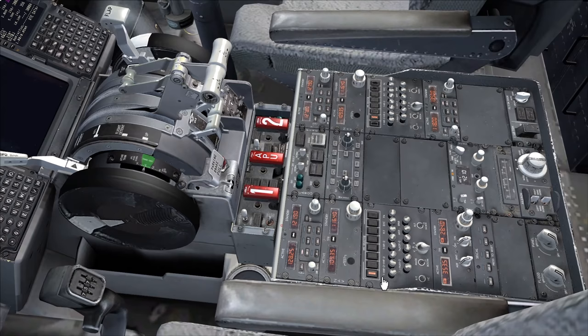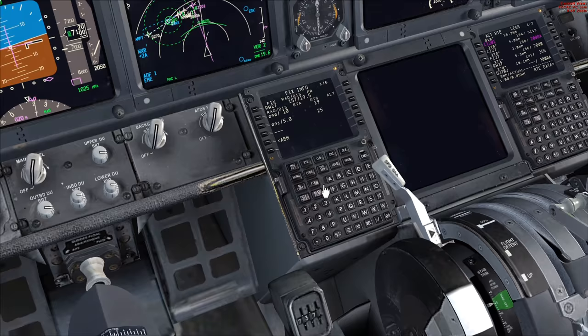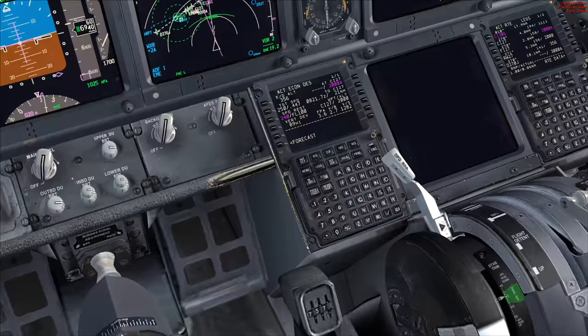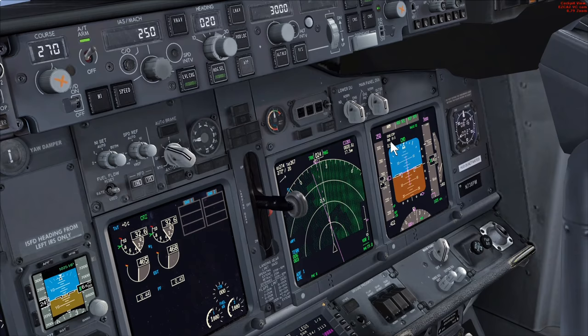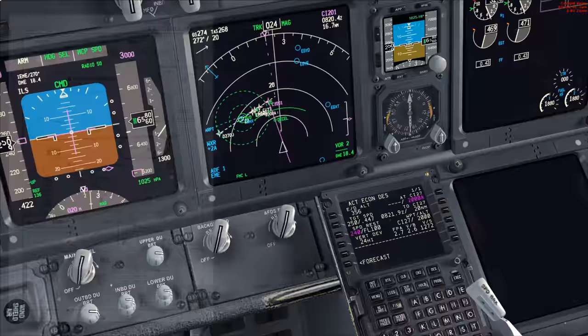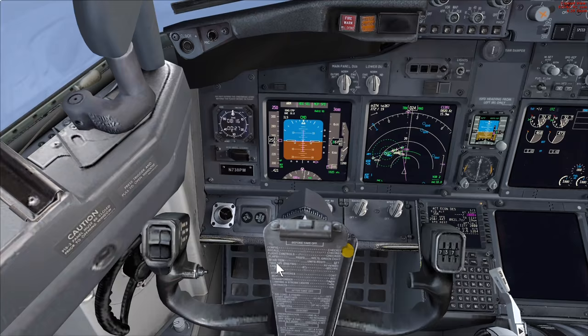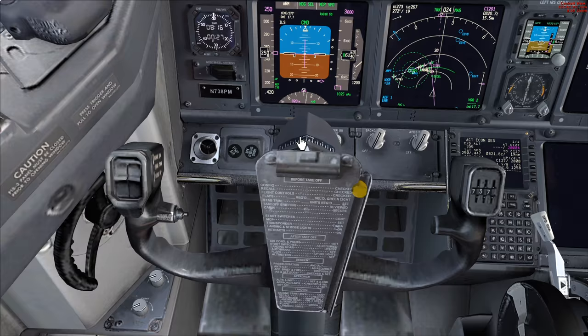For the approach checklist: frequencies checked - 109.35 set twice. We've got the fixed rings in for the approach from runway 27 - a 10-mile ring for flap 1 and flap 5, gear down at flap 15. We have identification for the ILS: Indigo Echo Mike Echo, confirmed by the first officer as well, plus the NDB Echo Mike Echo. On the approach chart, at 4.1 miles we'd pass the NDB, which is now tuned. Standby instruments set, inbound courses 270 and 270 set.